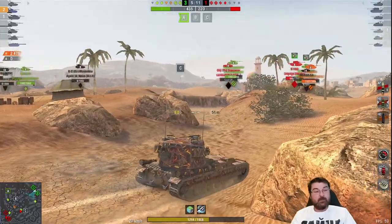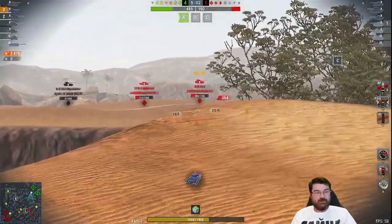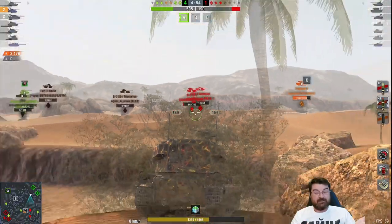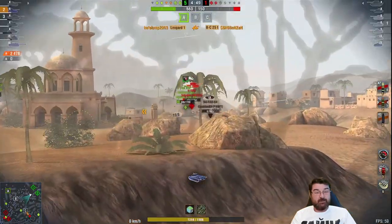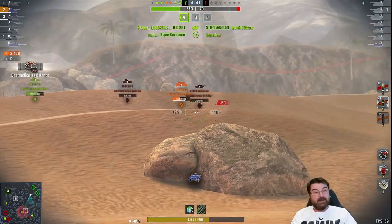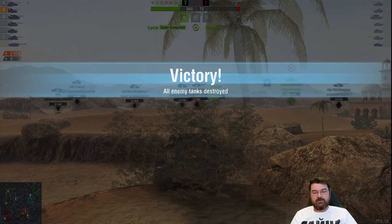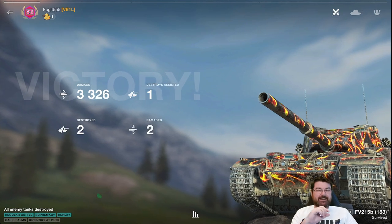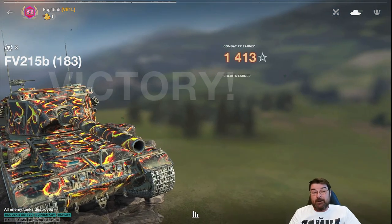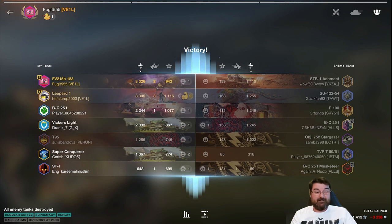Trying to relocate, keeping out of the open as much as possible. We've only done 2400 — not setting the world on fire, but this is more of a hero game than the last. They've only got three tanks left. My toon mate takes down the Bat Chat, the E 100 goes down, and there's just the STB-1 left. We actually do get a shot on the STB-1 — final damage: 3326. We perma-destroyed two of them. We get a third class again, but for me that is a successful game in the 183.